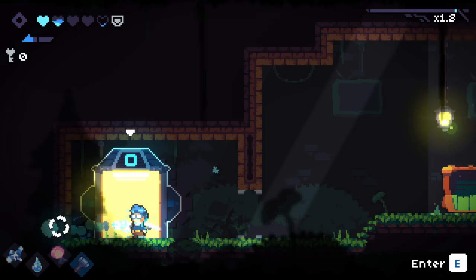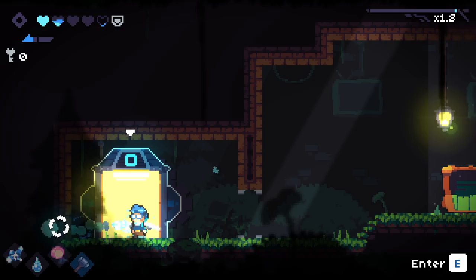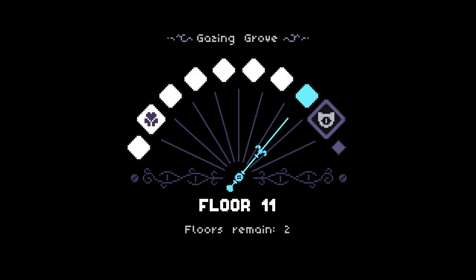What do you got for me? Bursting Soul — emit bullets on taking damage. We could basically blast it and get the freebie stuff instead, but I'm gonna say no.